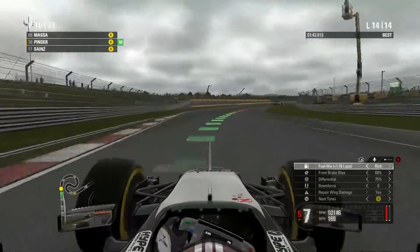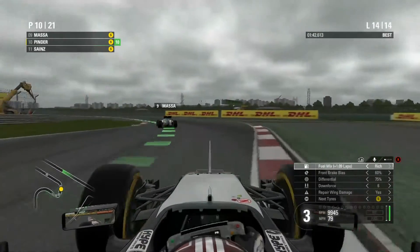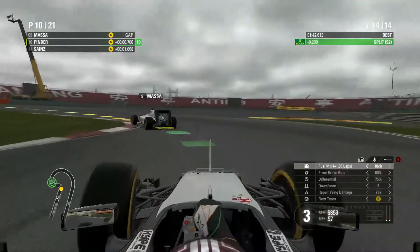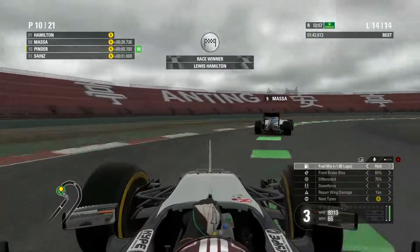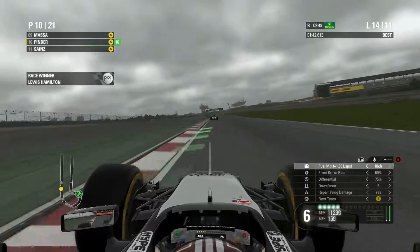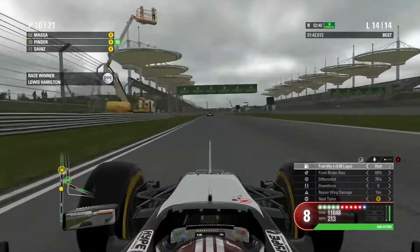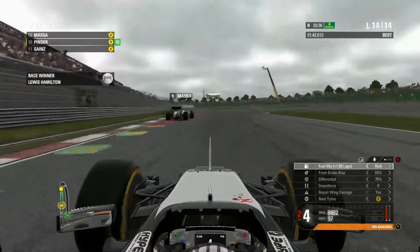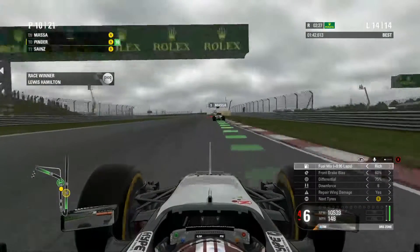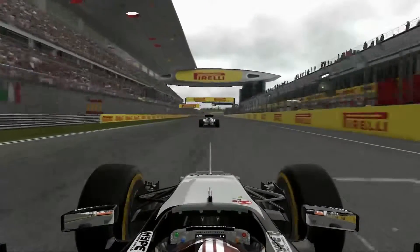Final lap now and we are in the same position. It does look like I am gaining on Massa — I might be able to get within DRS of him. I need a good exit out of these corners. Looks like Lewis Hamilton is the race winner. I've got a pretty decent exit and it looks like I am going to get DRS, but I'm not sure if I'm actually close enough to Massa. I don't think it's going to do it — I'm going to have to settle for P10 at the Chinese Grand Prix.